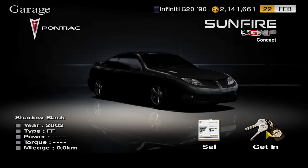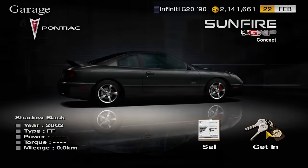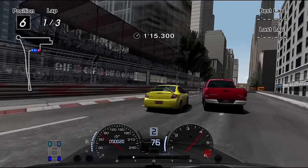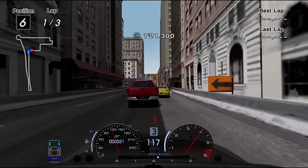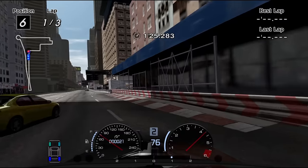The Pontiac Sunfire is a license prize requiring the bare minimum of bronze at the A license. It can beat Sunday Cup stock but doesn't have the best handling. A bit of power, Weight Reduction Stage 1, a GT Wing, and LSD will help — but even then, it can't do much against other cars. It's too underpowered for American events. This isn't a car you want to invest in — it's bad.